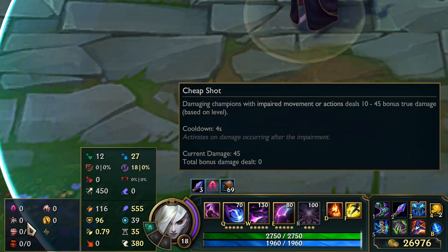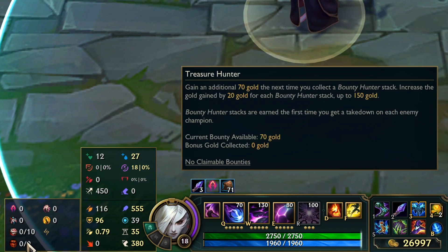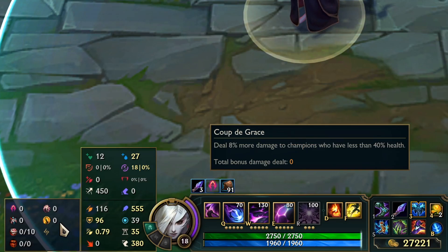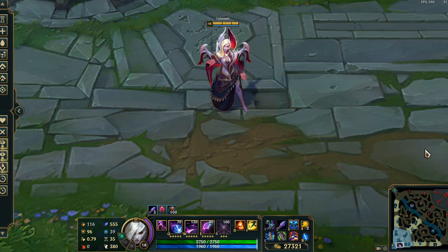For the other runes, we have Cheap Shot, which makes you do extra damage to people that have impaired movement. Eyeball Collection for extra AP for more damage. Treasure Hunter for more gold to help you buy those expensive AP items. Presence of Mind, which gives you extra mana regen when you damage an enemy champion — it restores 15% of your maximum mana. This is really good for your W, because every time someone walks over your W, it refreshes your Presence of Mind. And then we have Cut Down, which makes you do 8% more damage to champions with less than 40% health, and that works really well with the W. For the last runes, we go double AP into armor or magic resistance, depending on what you're versing.